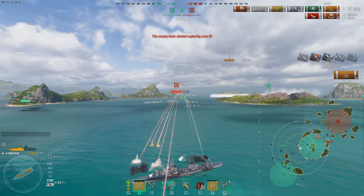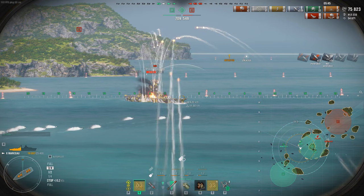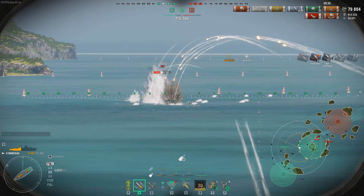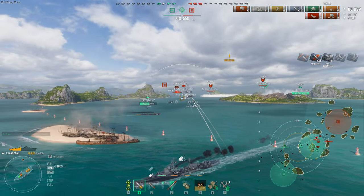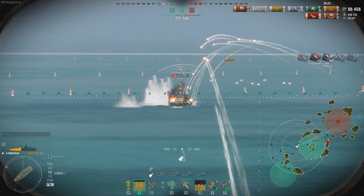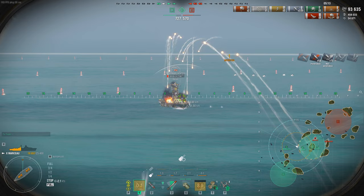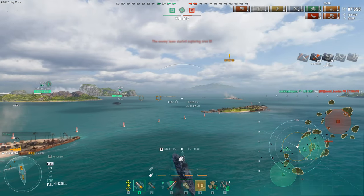He fires at me but without engine boost I'm juking the shells — looking at his dispersion. He gets a lucky shell but French saturation pulls into play and limits the damage — doesn't matter how big the caliber, you can only do so much. He's about to take a lot of torpedo hits. He was distracted by us, which totally drew his attention away from Jaeger torping him. Him having to maneuver against a gunboat DD is very difficult. He's still firing at us, which means he's not firing at teammates — drawing fire is exactly another destroyer role.